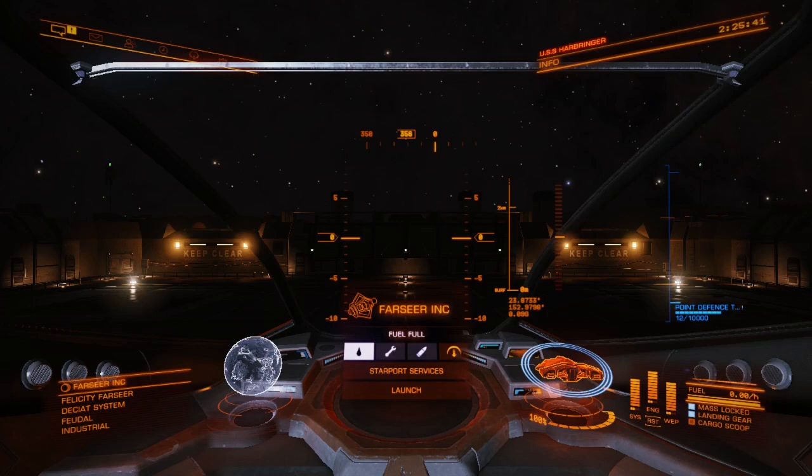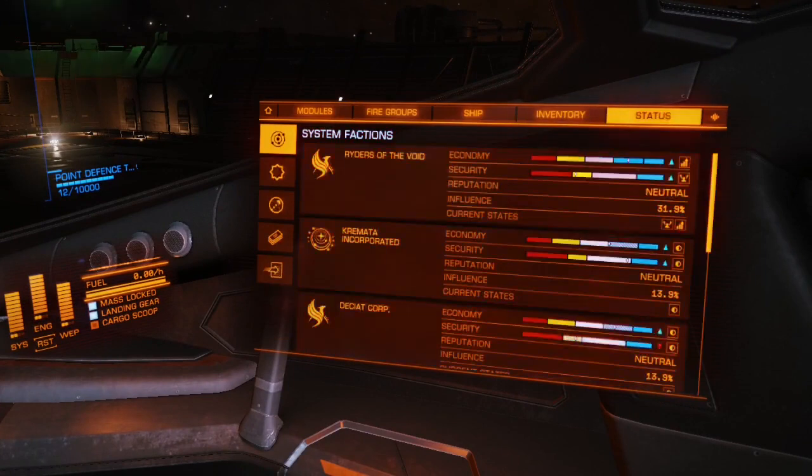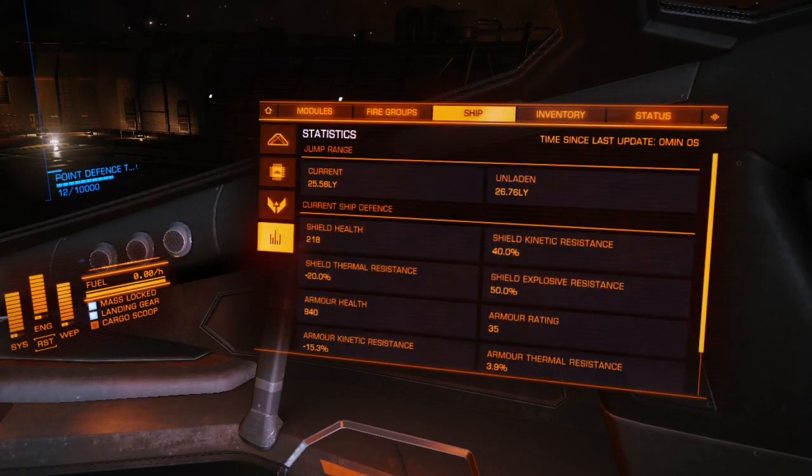Her engineering skills allow you to modify your FSD in a way that gives you a better jump range. For example, with this ship I initially had a jump range of about 7 light years; before modules I had about 11 light years. Currently I have a G3 modification on my FSD, so now I have a jump range of roughly 25.58 light years — about 26 light years — which is pretty good.